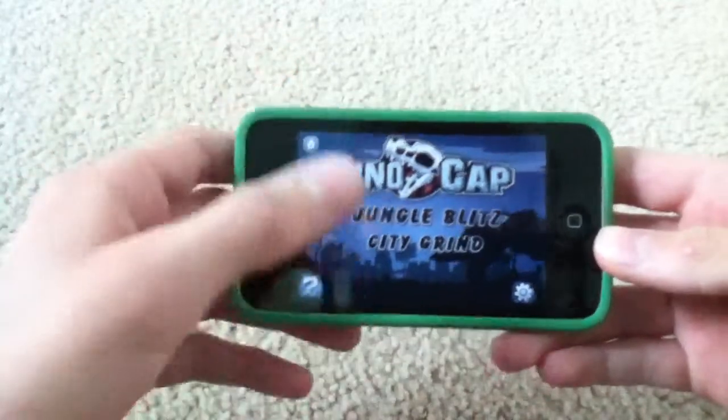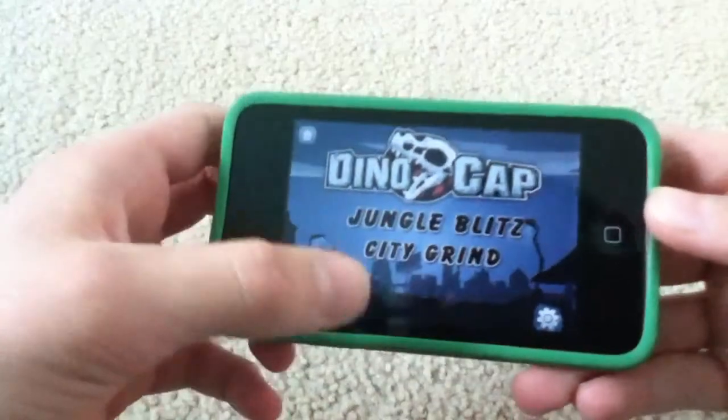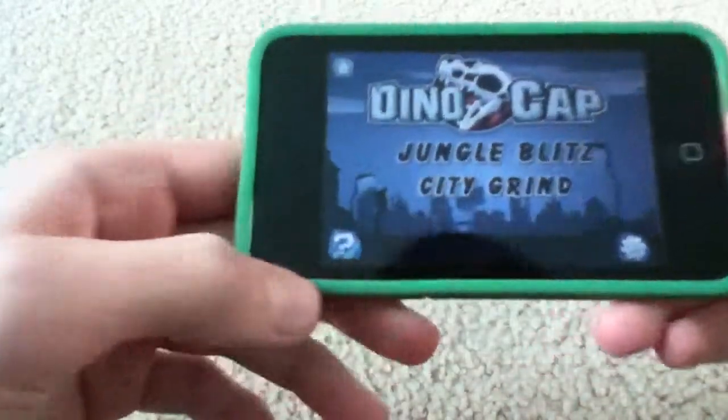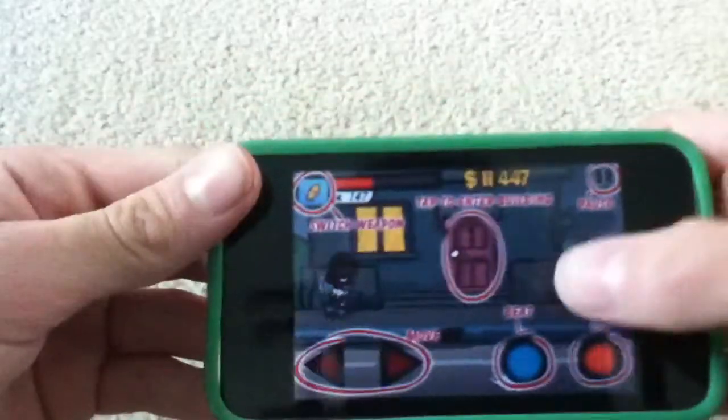Here's the main menu. It's pretty nice. We have DinoCap in big letters with a dinosaur head. We have Jungle Bliss and City Grind — those are the play modes. We have how to play, which I'm going to hit that in a second.